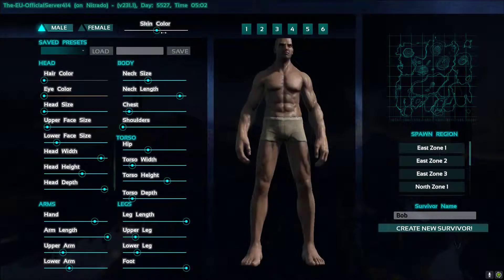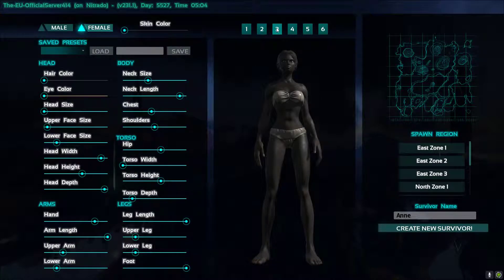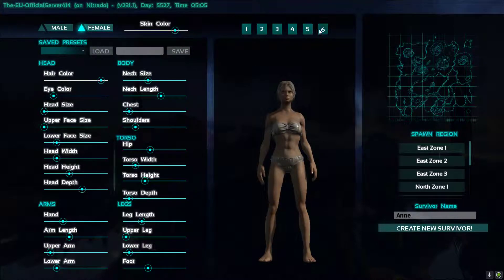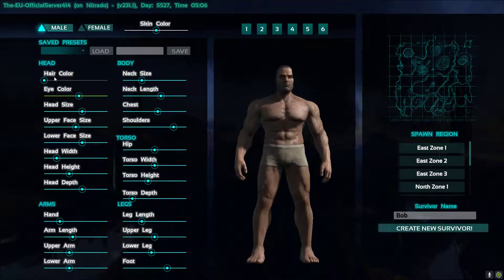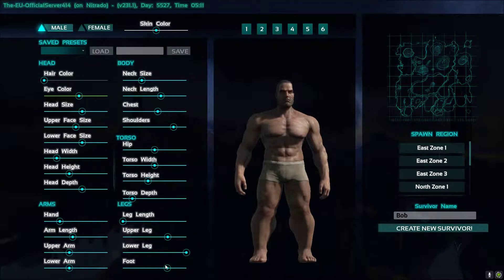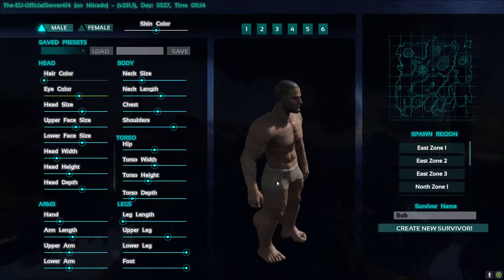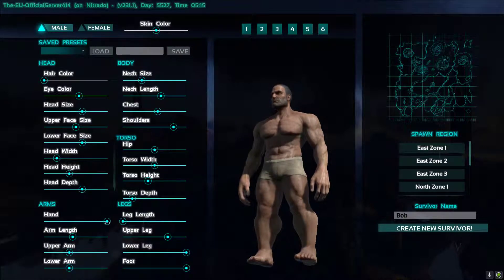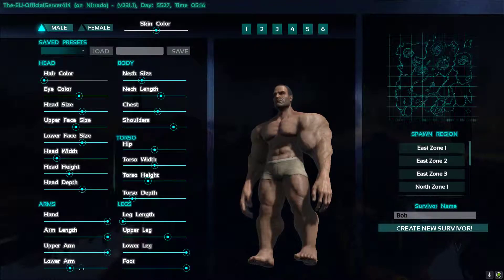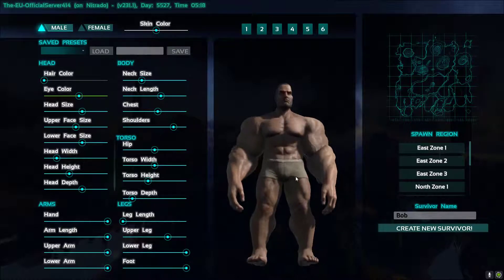You've also got your skin color, which will change the character gender — male or female — and there are different female presets. Down here you've got all the different bits you can change: leg length, whether you want them taller or shorter, upper leg width, lower leg, foot size, calf muscles — something to hunt dinosaurs with — and then hands and arms, which can make you look like some form of strange Incredible Hulk character.